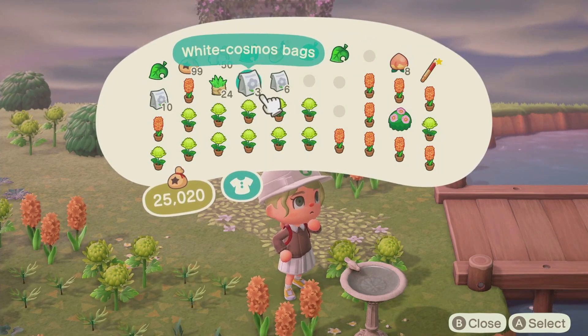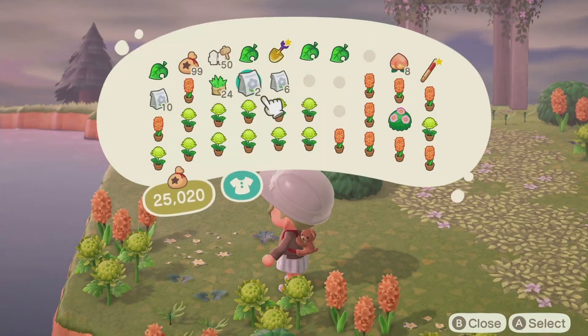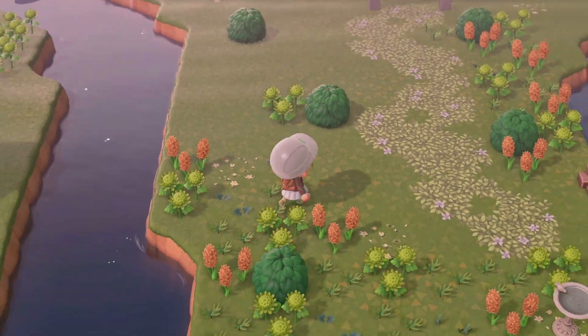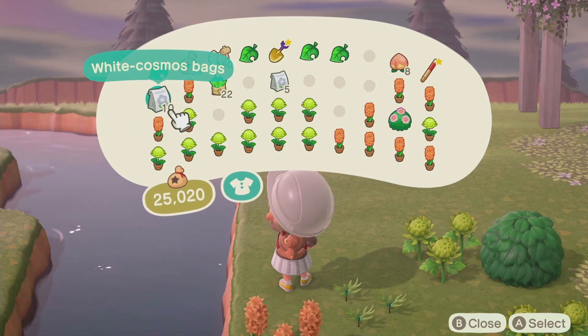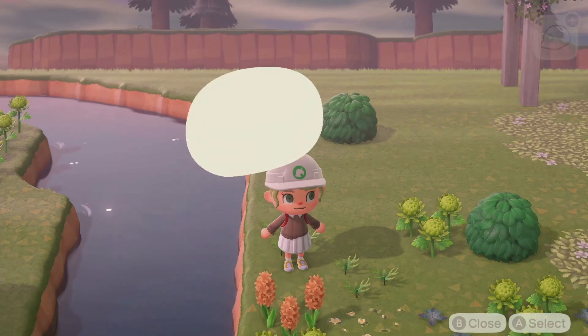That's the reason why I'm using green mums and the orange hyacinths. I know this part is really boring — just placing down all the plants. One thing I also want to talk about is that some of you may know I have a second switch.